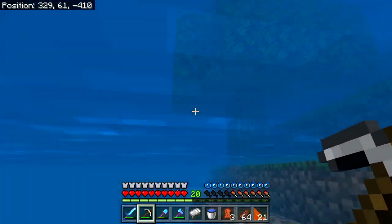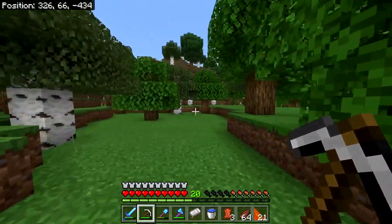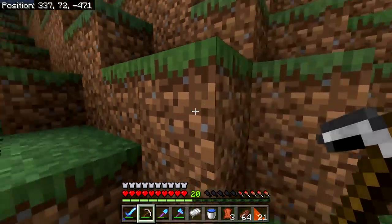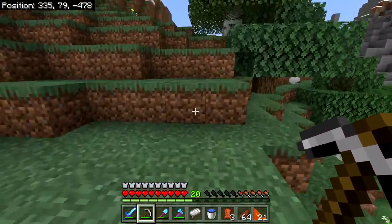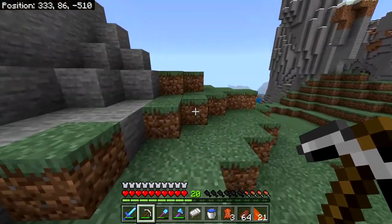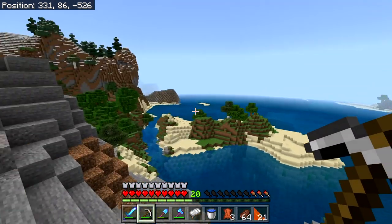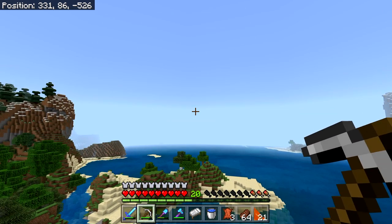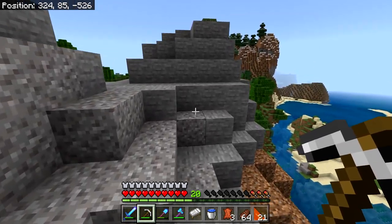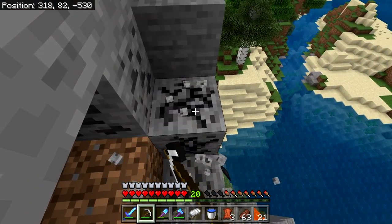One of the main things I want to get done soon in this series is mending books, because we're getting to the point where we've got a decent way to get experience and we've got enough diamonds and enchanted books that we can make really good equipment. For example, I have a diamond pickaxe now — both are unbreaking three efficiency five — and one is fortune three and one is silk touch. That's really cool. This looks like ocean.